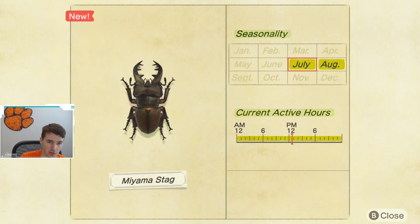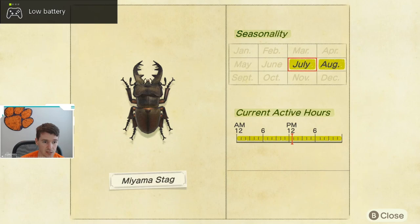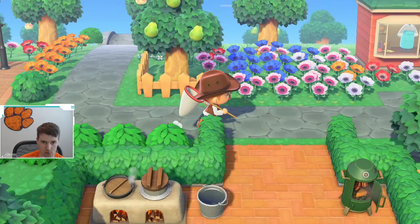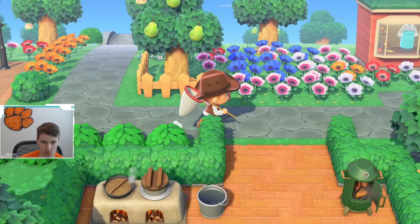That is nice, but if you look, this beetle actually looks very similar to the saw stag. I thought this was a saw stag when I went to catch it. But if you look here, the Miyama stag is like a brownish black, where the saw stag is more of a reddish maroon black. They look very similar on the tree in-game, so I'm going to recommend any beetle you see like that, just go ahead and catch it out of precaution.